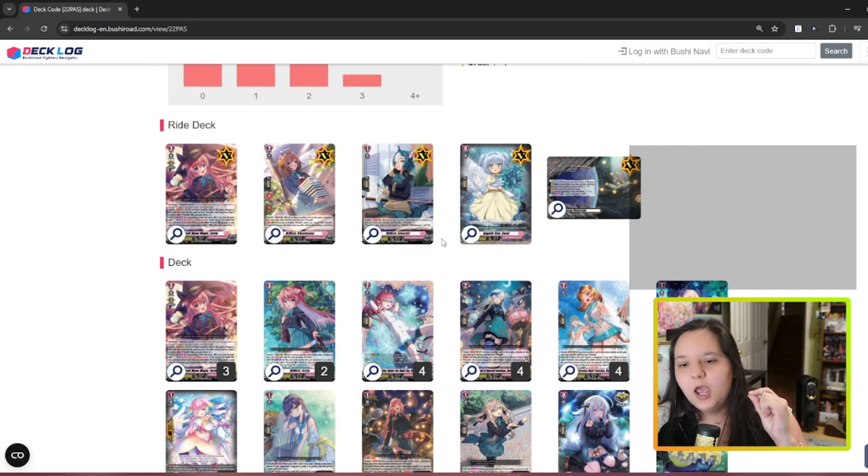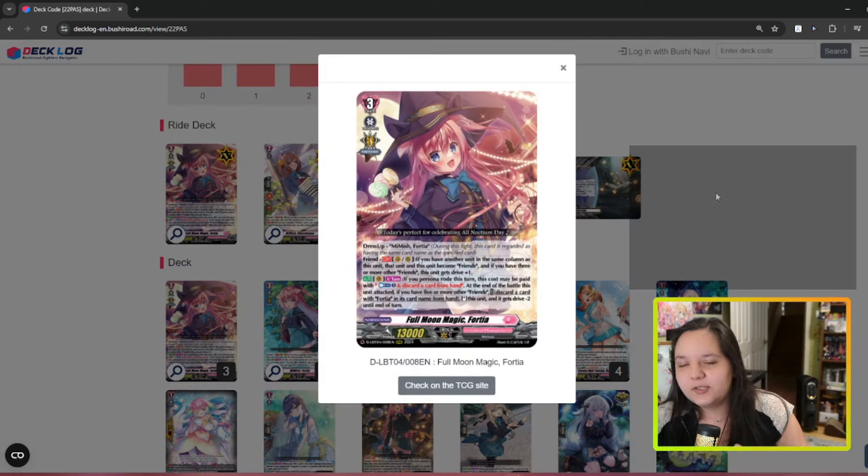Even the premium versions of her cards are cheaper. This is the Halloween version of Fortia, and this is the newer version. Her ability says if you have another unit in the same column as this unit, they both become Friends, and if you have three or more she also gets an extra drive. This is very important because you basically have triple drive when you ride up, and it's not restricted to any grades — so you can instantly do this. She's never been restricted to your opponent's grades, which is what makes her super strong, especially going first.